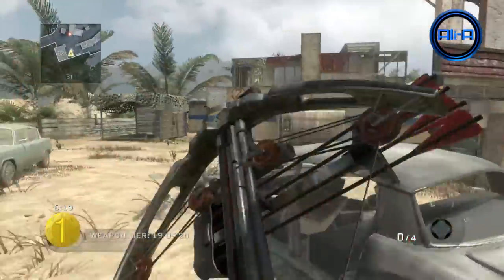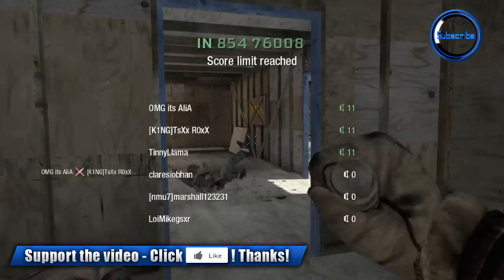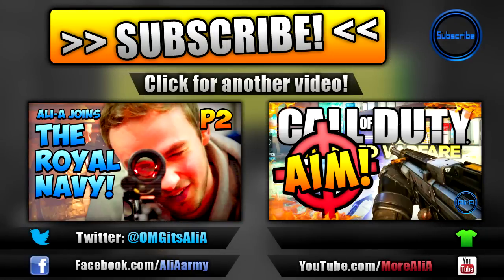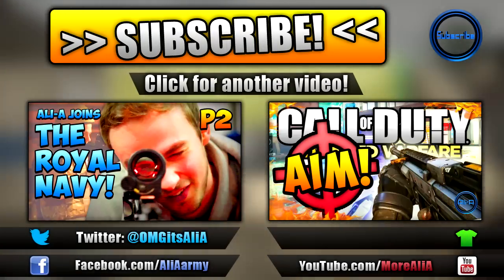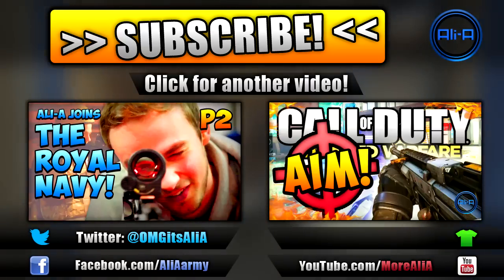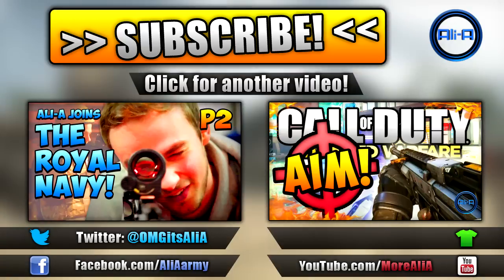There you go guys — that's a look at all of the camos available within Advanced Warfare, how to unlock them, and how much of a grind it's going to be to get that Royalty camo on your weapon. If you've enjoyed, give it a thumbs up. There'll be another video out later today and lots of videos this weekend, then Monday loads of videos for Advanced Warfare. Hopefully you guys are keeping up to date with everything. Check out more videos on screen here in case you've missed them, including the second part of me having some crazy experiences with the Navy. Cheers for watching, I'll see you guys later today.